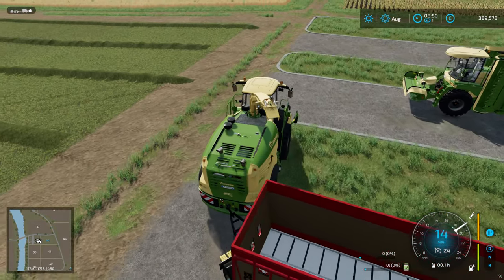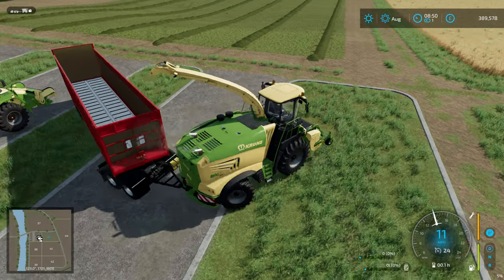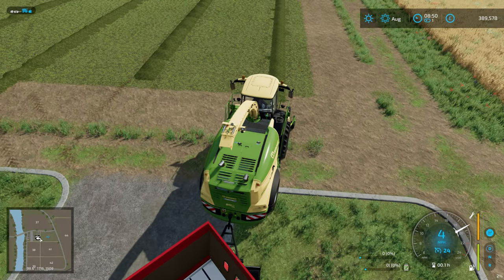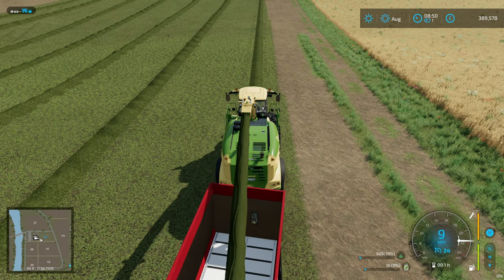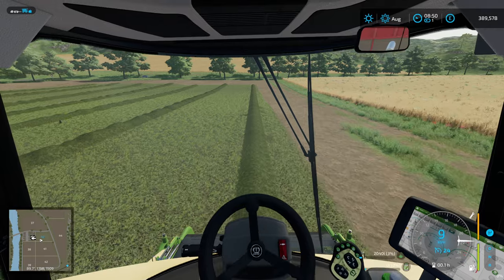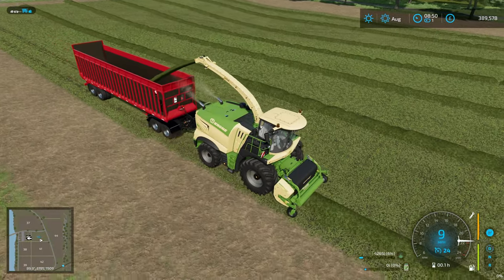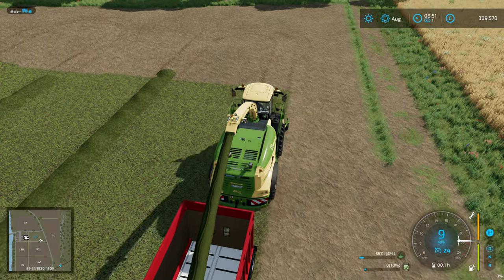We've got the Krone forage harvester with the pickup header, and on the back I've got the Lizard forage trailer on a dolly so I didn't have to worry about carting and setting up AutoDrive. This obviously applies to all platforms so I'm trying to use stuff that's on Mod Hub. I haven't added any silage additive because that can affect both methods in the same way, so there's no need to include it.